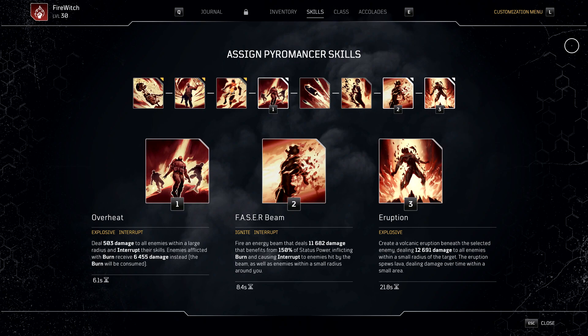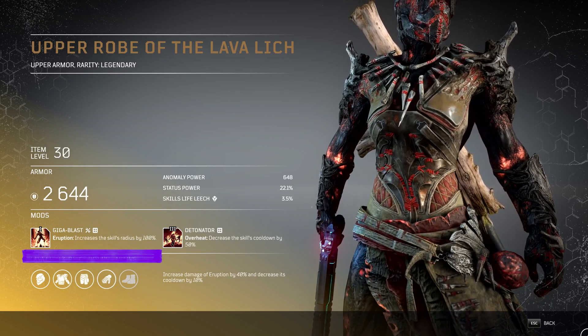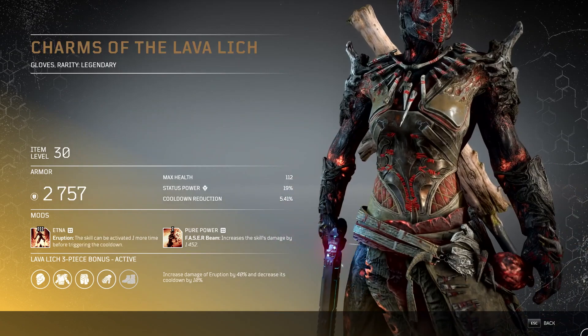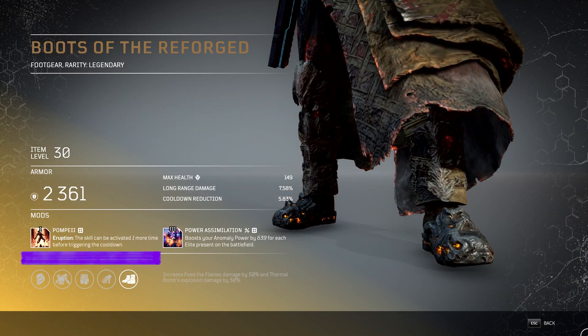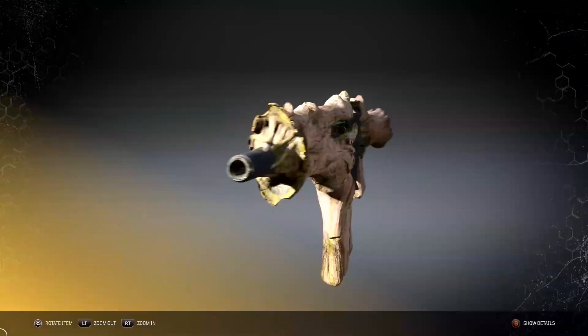Of special importance are the following. Our chest armor mod, Giga Blast, increases the skill radius of Eruption by 100%. Our leg armor mod, Size Matters, increases the Phaser Beam's radius by 100%. Our glove and foot gear armor mods, Etna and Pompeii, each mean that we can trigger the Eruption skill one extra time before it goes on cooldown. While these mods may have the same effect, they are separate mods in order to allow their effects to be stacked.